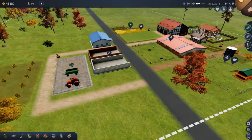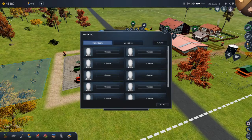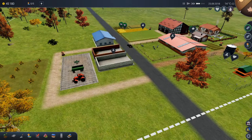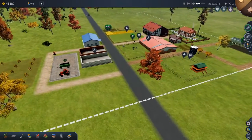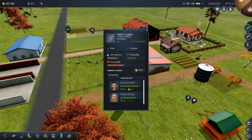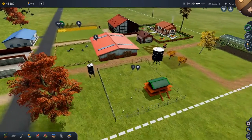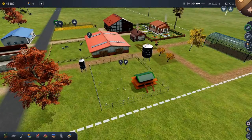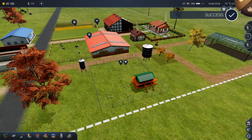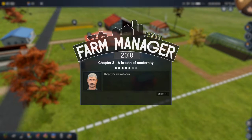Now I need everybody who's free. I don't have anybody working on silage either - that's not good - but let's save the trees. Both of you go water the trees. As soon as they're done harvesting the lupine, we'll set those two loose on the bigger field. This guy is almost done, he's done, so he can go back to looking after his cows. We're done with that task - we're back in chapter three, a breath of modernity.